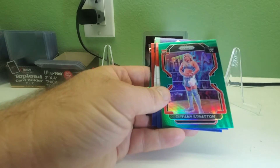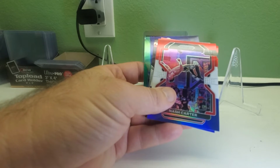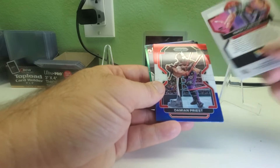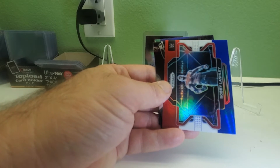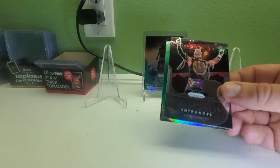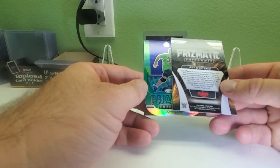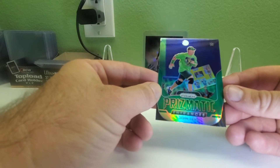We got a green rookie card of Tiffany Stratton. Her character is okay — has potential. Nash Carter red, white, and blue. Damian Priest red, white, and blue. Bobby Lashley red, white, and blue. Then a bad wrestler to me — Rey Mysterio Jr., he's like a cockroach that doesn't go away — Prismatic Entrances. Then another wrestler shoved down your face — John Cena, Prismatic Entrances — and it's also a green prism.